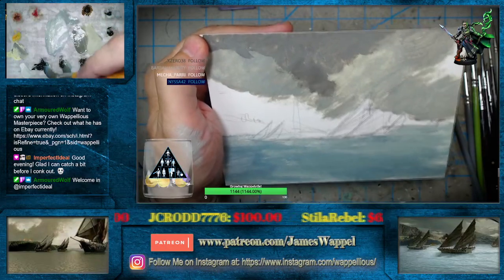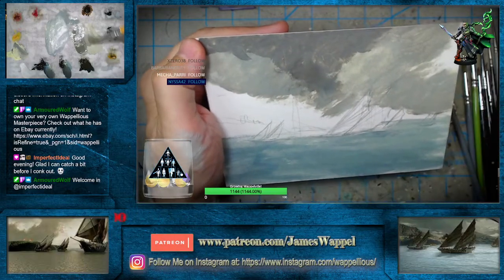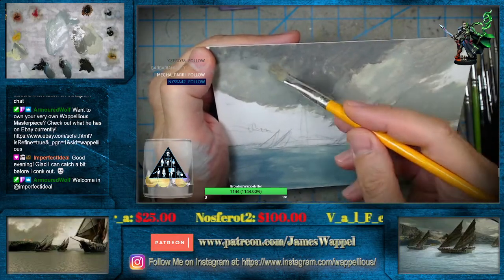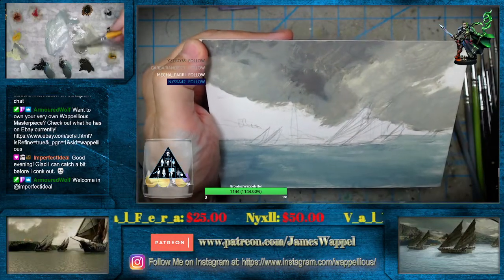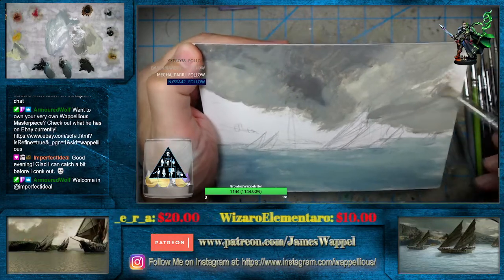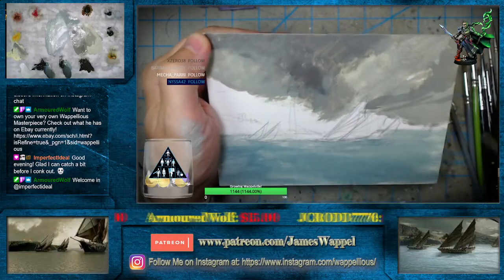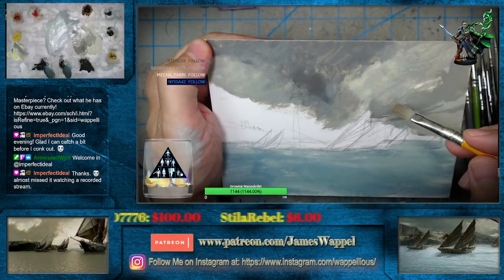I might get a little smidge of some blue in here — not all just that warmer tone. Maybe not too dark. Okay, we need some of that dark over here — yeah, we do. Just fill this in. All we're looking to do — just like our miniatures — this is the pre-glaze. That's all this is here. Hey Imperfect Ideal, nice to see you. Imperfect is watching a recorded stream.